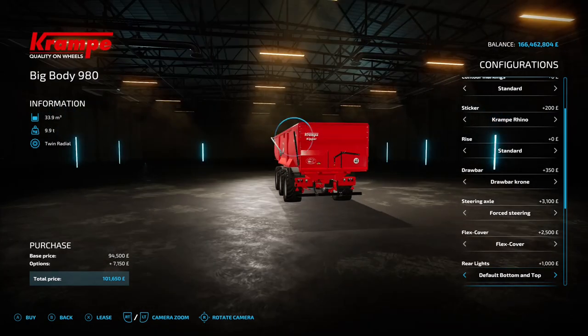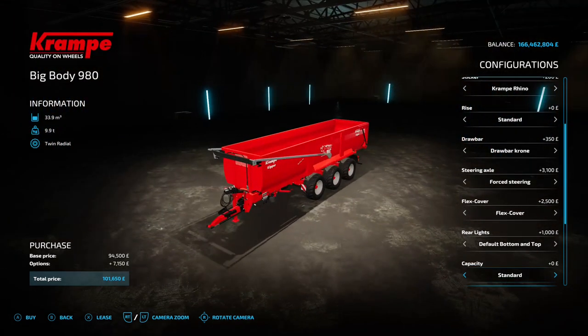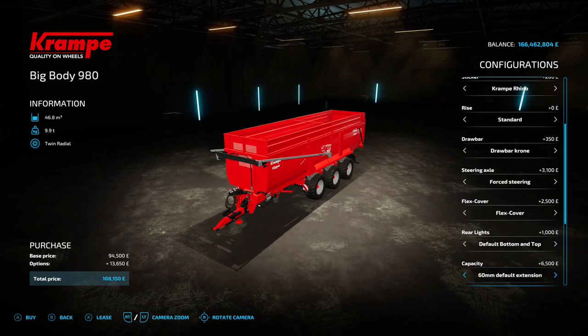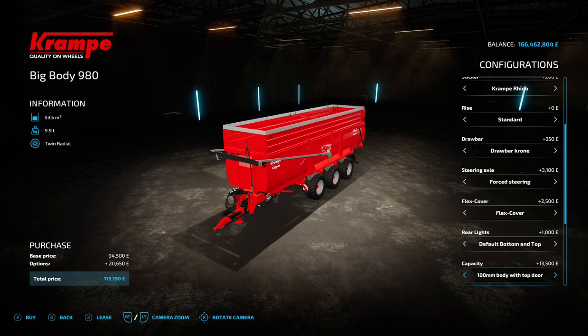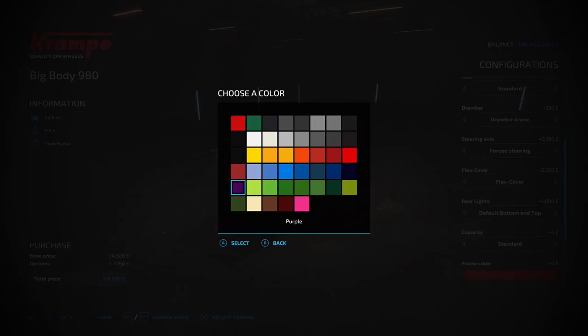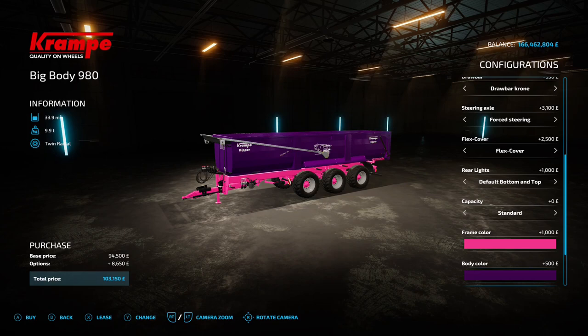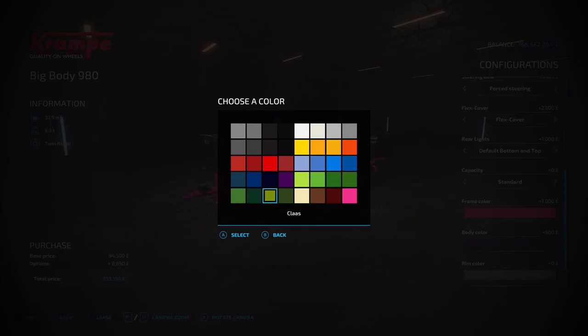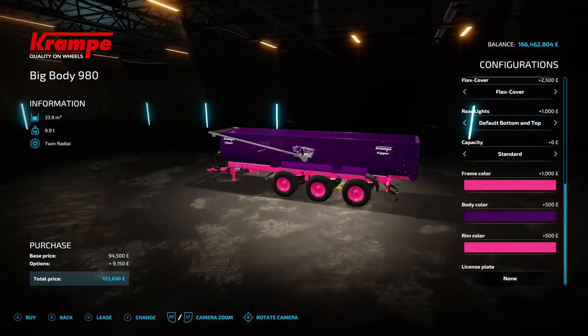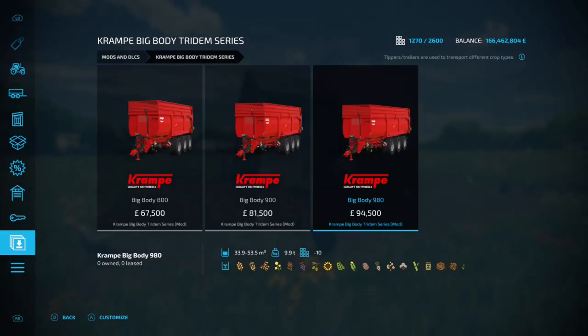Rear lights: standard default, bottom and top, or extras at the top. Capacity changes across the different models — this one goes 33,900, 46,800, 51,100, and 53,500. Frame color changes the main frame, body color does the body, and rim color does the rims. Purple with a Rhino — I like that! That's a nice set of trailers, very nice.